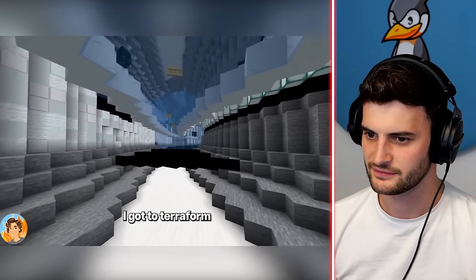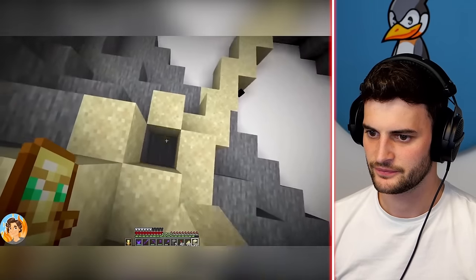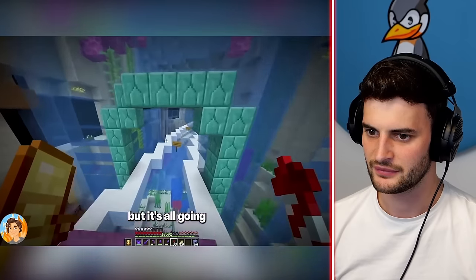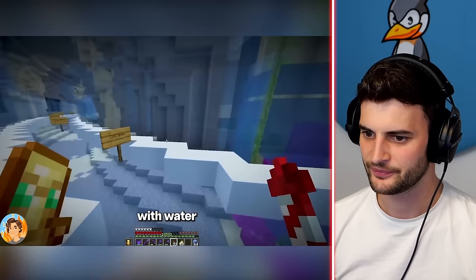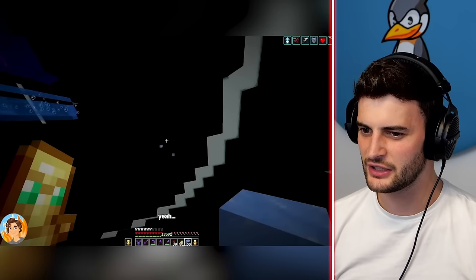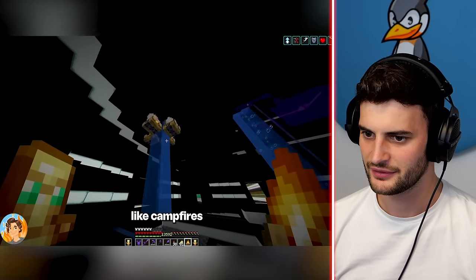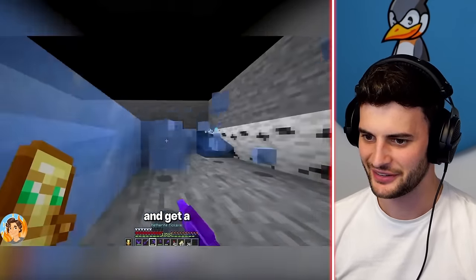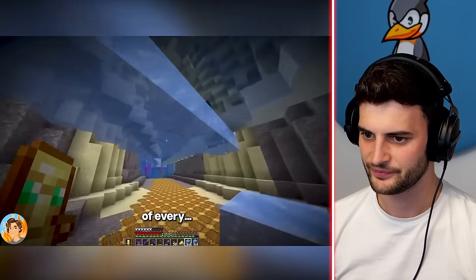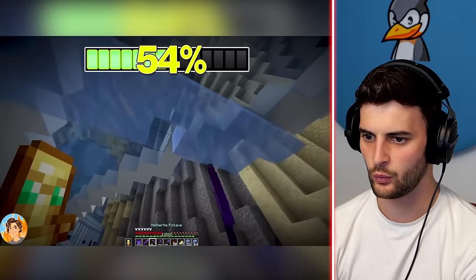Before he floods the place with water he has to terraform everything — oh my goodness, that's a lot of terraforming. He makes crazy big builds. He's making an oceany kind of a place and then he'll flood it — hours of work, but it's all going to be worth it. He's filling the whole room with water. Ice is an option, but when you break it you need something below it or it doesn't turn into water. You could melt it using campfires — he's going to buy campfires from a fisherman villager.